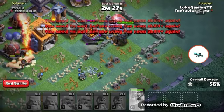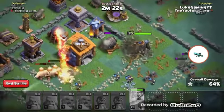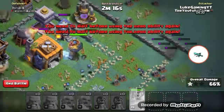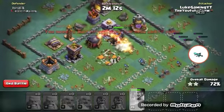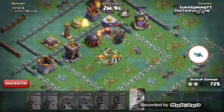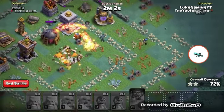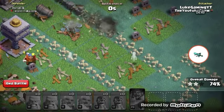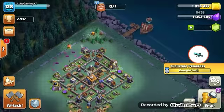I'm glad that giant cannon is occupied with the giants so that it can be destroyed. Getting the excess walls - I'm not going for percentage, obviously I'm going for the walls. These bombers are taking care of business right now. Boom, done! That was amazing - and that's it, completed!